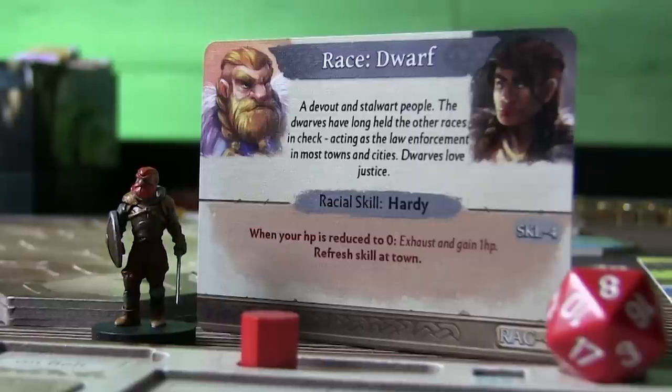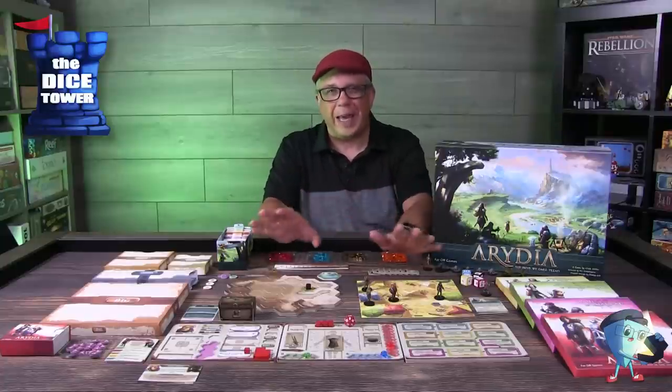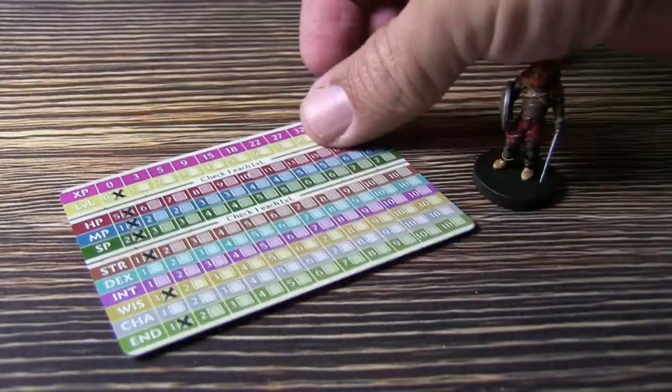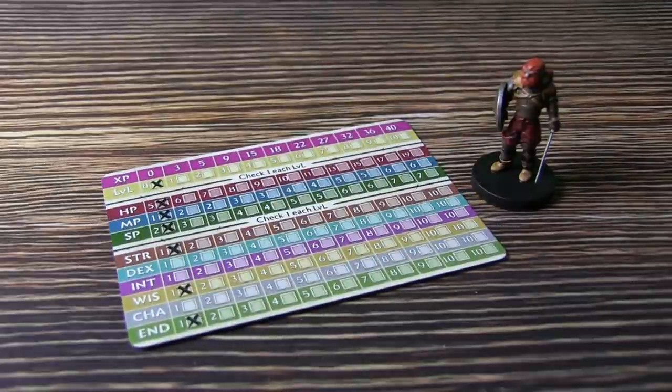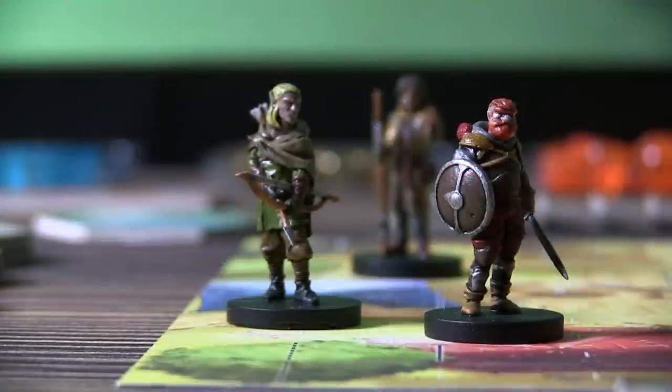You'll place those out when you first set up and build your characters, and it is a process — actually adding a lot to the gaming experience. On the back of your race card are stats you mark off as you level up, keeping track of what you've spent. You also have a path card, which is the direction you're taking with this character, with corresponding types of treasure chests for those paths.